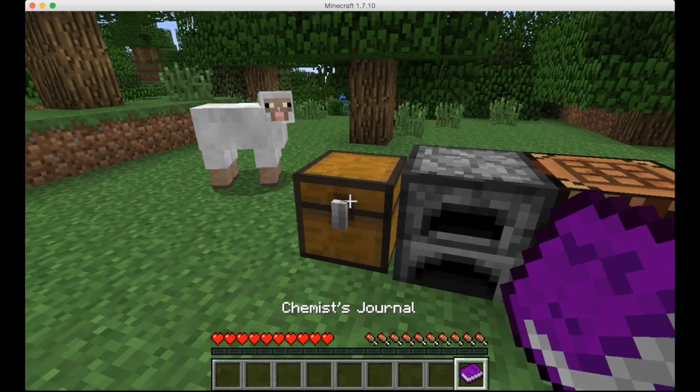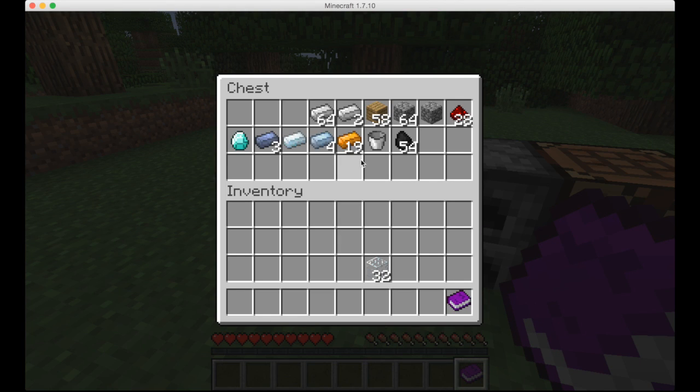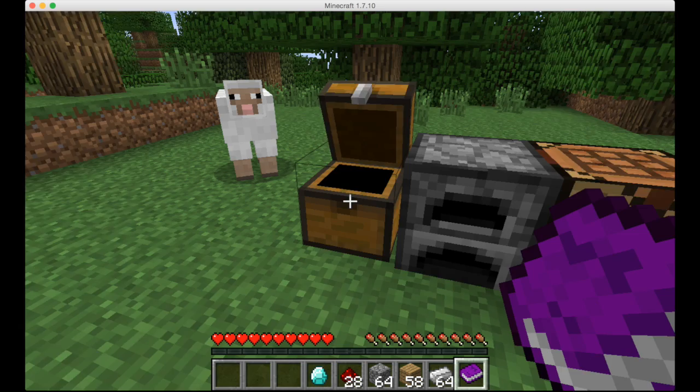The chemist's journal keeps a log of all the chemicals you discover. Next, let's make our chemical decomposer and synthesizer.